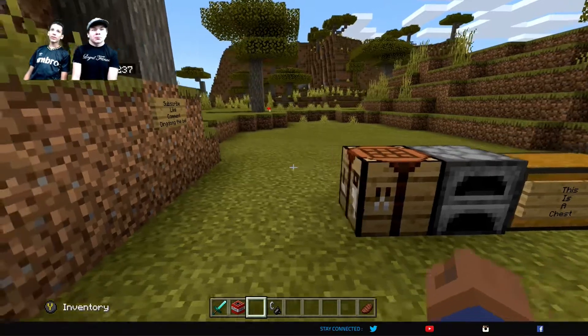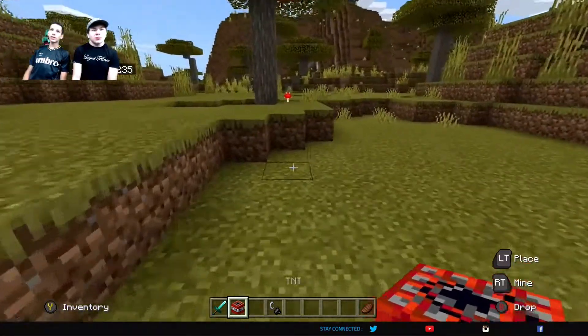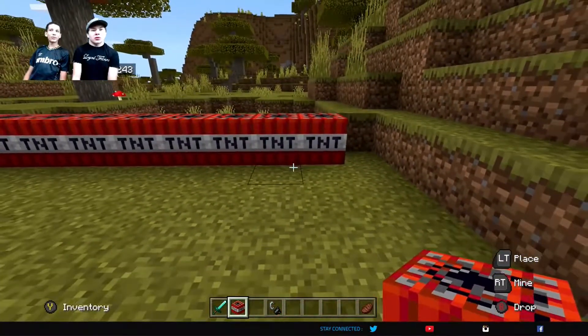TNT is basically using explosives. It's found in some chests and mines, and always under desert temples.